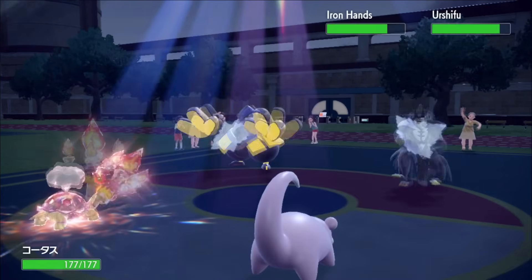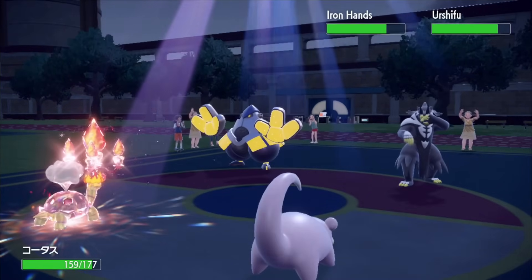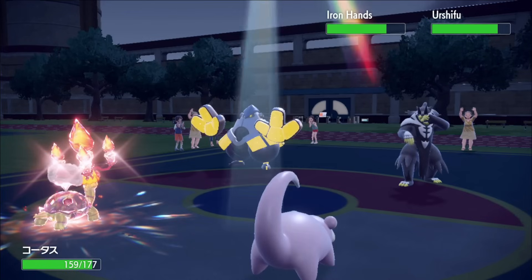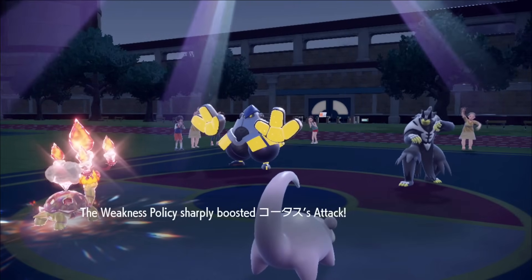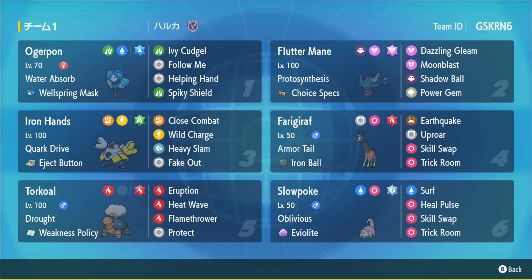Torkoal and Slowpoke is the duo we've seen in Generation 7 on the ladder, and this one with an Iron Ball Ferrigaraf ended up finishing 118th in the last Stadium Ladder season. We're going to be trying it out. This team features the classic combo of the Weakness Policy Torkoal with the Slowpoke — the reason being that other water types are generally too fast for it, but Slowpoke ends up being the perfect speed tier. It has decent bulk and the ability to use Surf to power up the Torkoal. Torkoal has a really low special attack stat, so Slowpoke isn't doing too much damage — just activating that policy so Torkoal gets to blow things up.